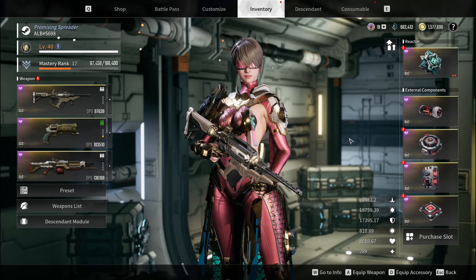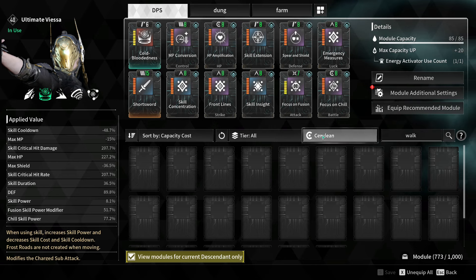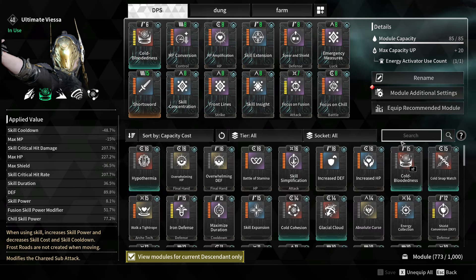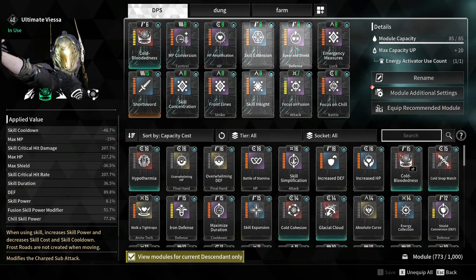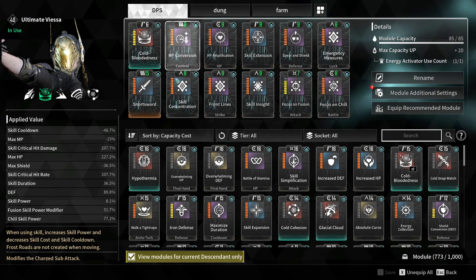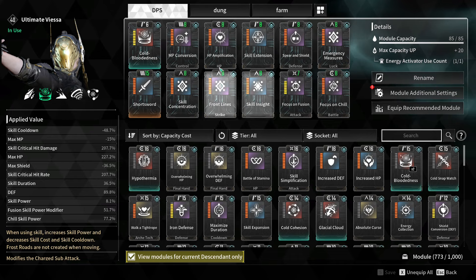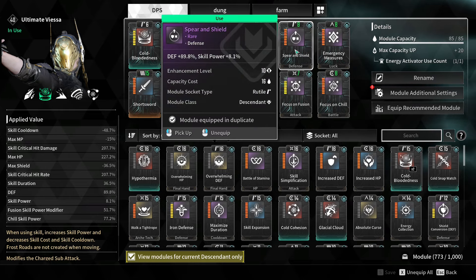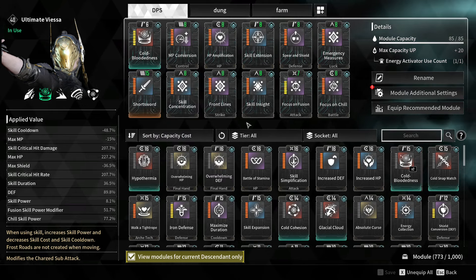That's it. I think that's it, hope you enjoyed the build. A quick thing I want to add — for speed killing you could add walk on a tight rope for the skill power. I like my builds to be self-sufficient though, and be able to play in every content. That's why I build it like that so she can still speed kill while being useful in other content and actually surviving the boss without relying on RNG. You could further improve this with walk on a tight rope and maybe focus on tag, but I like this — so yeah, that's it.